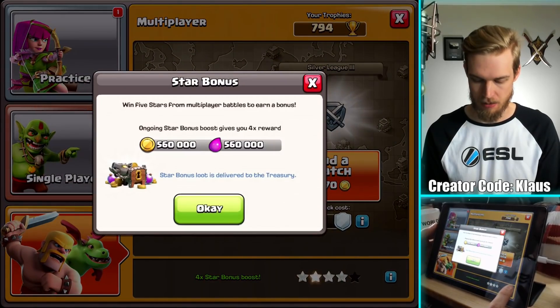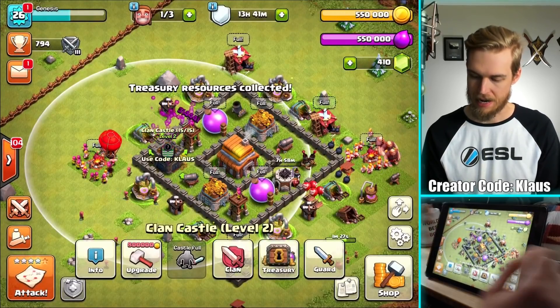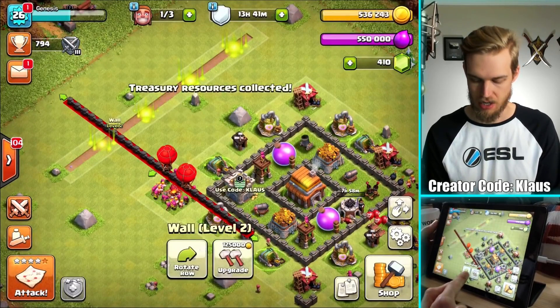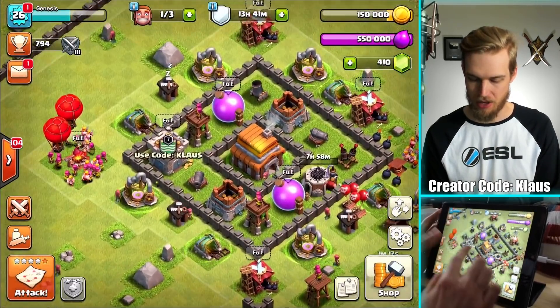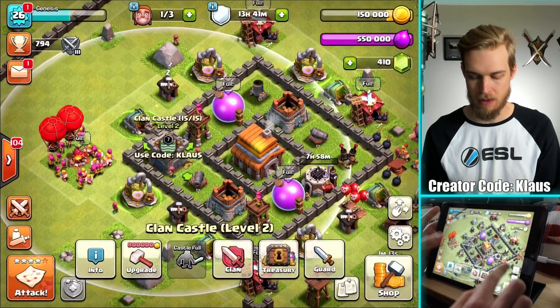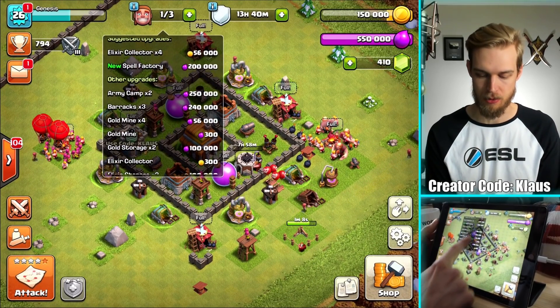So how much is this 4x going to be? 560,000. I'm going to go ahead and collect my treasury. We're going to spend a lot of the gold on the walls. Let's upgrade all those again and make a little bit of room. And I have no way to spend my elixir.